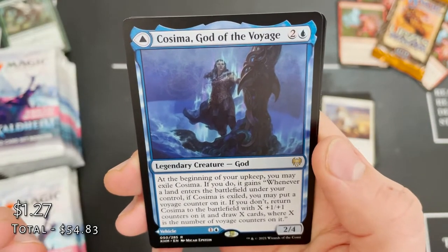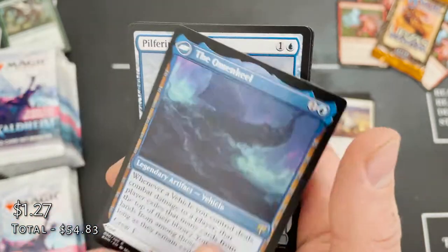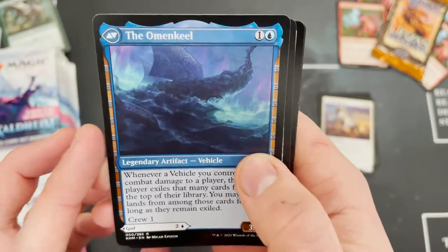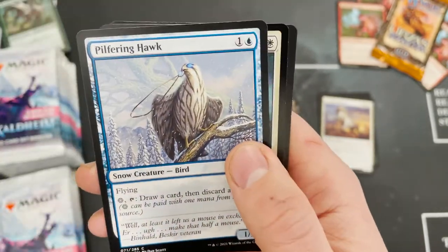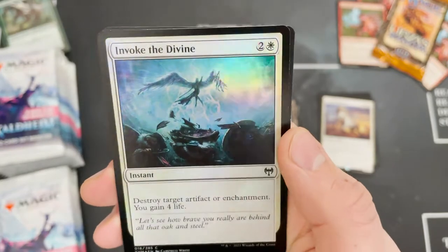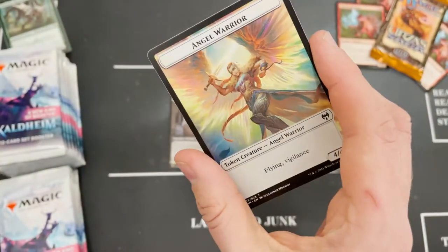It's a double rare pack — we've got Cosima, God of the Voyage and The Omenkeel, that vehicle goodness. Pilfering Hawk and a foil Invoke the Divine.